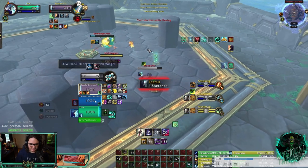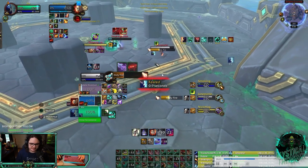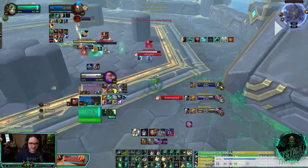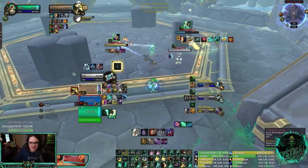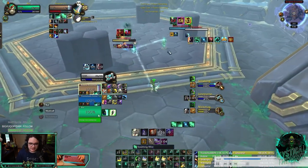They got pretty much nothing from another go where they got nothing. There's a Disorienting Roar into fear, probably into a Kidney Shot on my shaman. But look at how much pressure we have - my warrior uses trinket Lasso. Somebody always has a trinket at every point. I pre-Cocooned my warrior - I thought they were going to go him, then they go on my shaman. But the mage has no Counterspell and the rogue has no Sprint, so they essentially don't have a kick. I should just be able to heal, and I do.